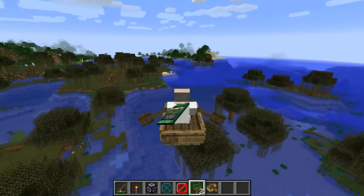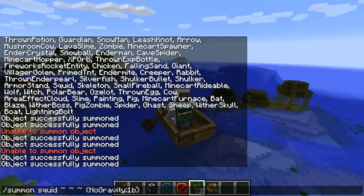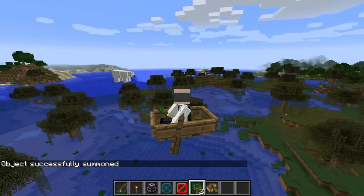This is only available in creative, but still very cool. You can do this with other things like entities too - so if you want to have a polar bear, for instance, let's just get a polar bear in here. Got a polar bear not affected by gravity.